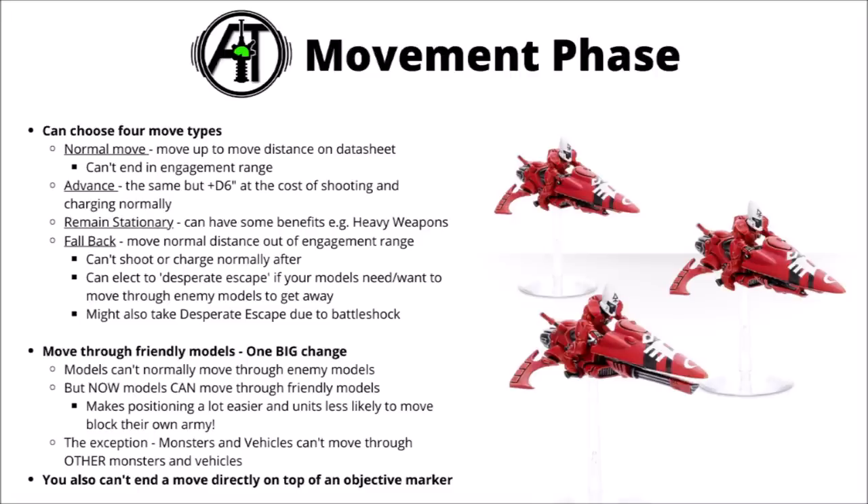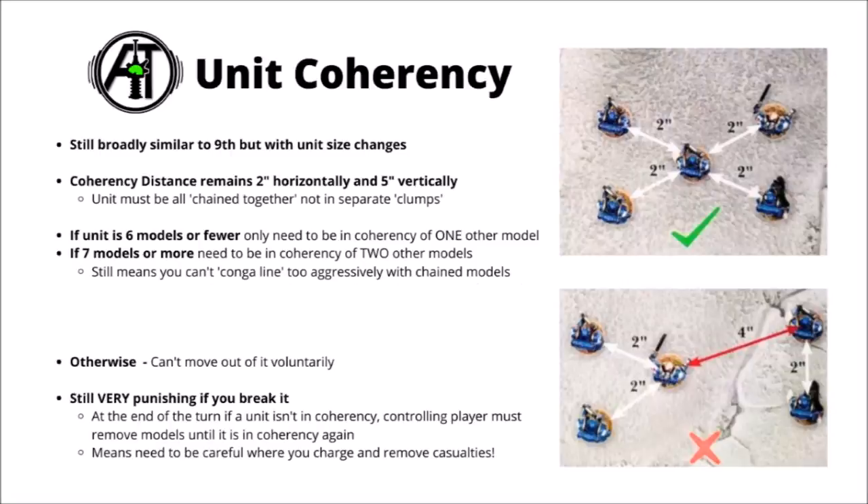One other change to normal movement is that you can't end a move directly on top of an objective marker — it means they'll stay a bit more visible when playing games, but could be a big issue for things with massive bases like knights or baneblades. As units move around they must keep in coherency, same as 9th edition — you have to be in a continuous mass less than 2 inches away from other models, with coherency being 2 inches horizontally and 5 inches vertically. In really quite big units with 7 models or more, miniatures will need to be in coherency of 2 other models.